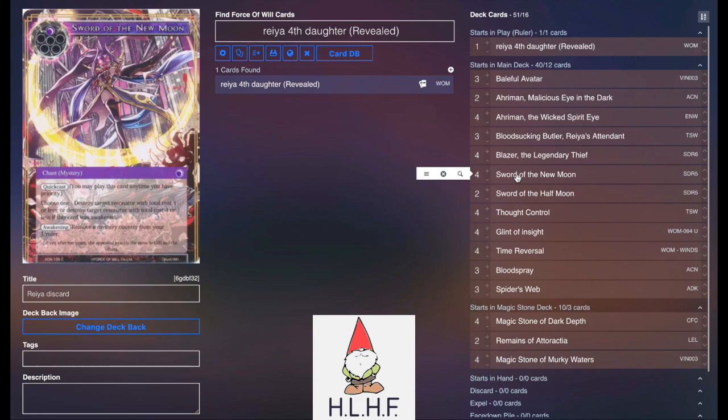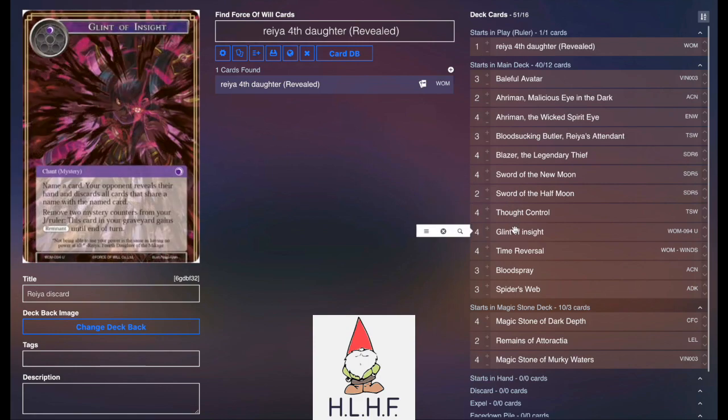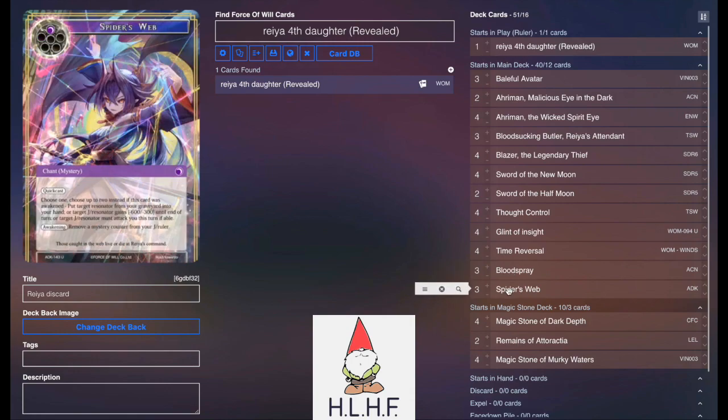Sword of the New Moon for hard removal. Sword of the Half Moon for repeated removal. Four Thought for control, four Glint of Insight for a lot of discard. Four Time Reversal for more draw power as well as generating mystery counters and potentially doing some untap shenanigans. Three Blood Spray for draw power and removal. And three Spiderweb for recursion, removal, or kind of whatever we need it to be.